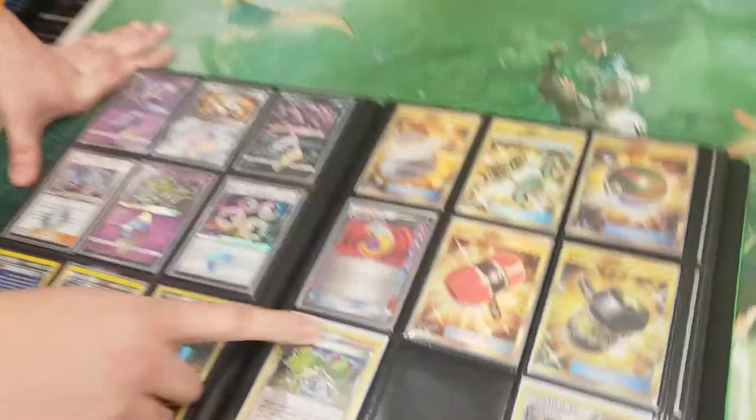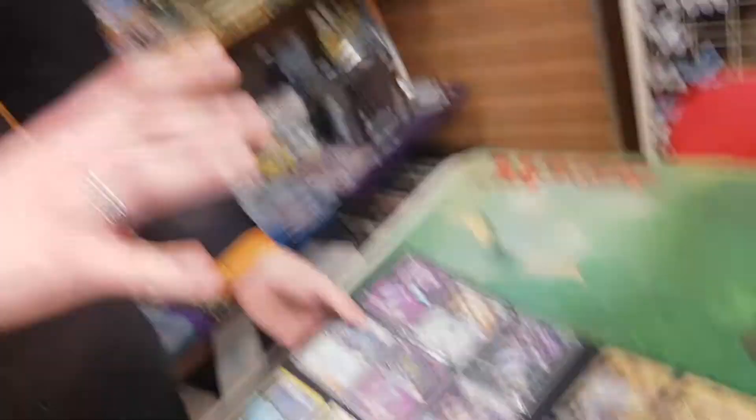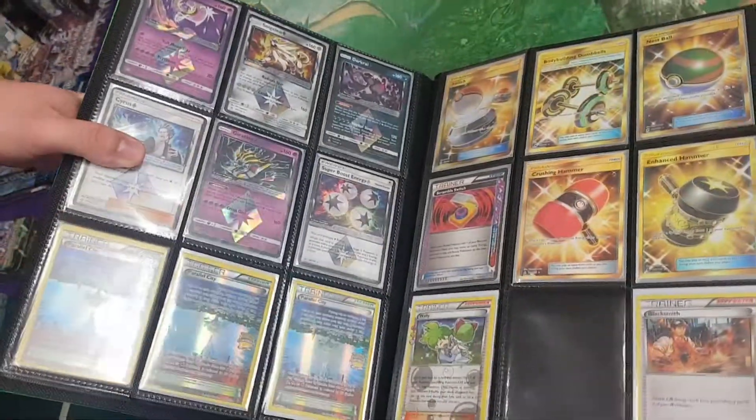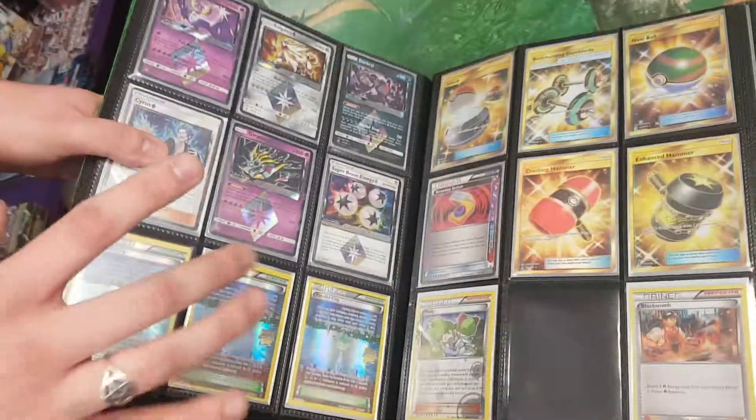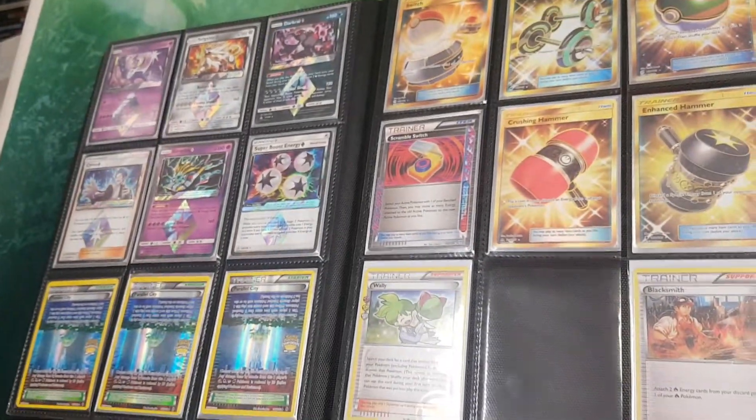Scramble Switch I use for my Yveltal EX deck, because it's a turbo deck — you can just kill anything with Yveltal in one hit. I am getting a Computer Search in the next couple of days, hopefully my bid wins. The prices have come down a little bit because Expanded is unfortunately not quite as popular at the moment — I have no idea why because I think it's amazing. There were some plasma-themed ones: Crystal Wall, G-Blaster, G-Booster for Genesect and Kyurem. The main ones were Scramble Switch, Scoop Up Cyclone, and Computer Search.